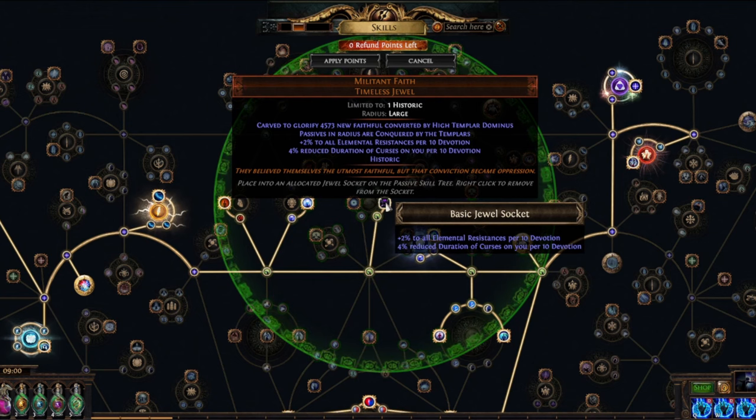I got a very cheap one with just elemental resist on it — 2% per devotion, which equals 22% at this current setup. There are others you can go for like area damage, elemental damage, or even reduced cost of mana, which also works well.